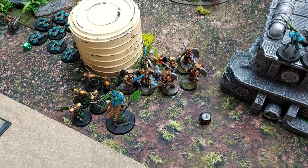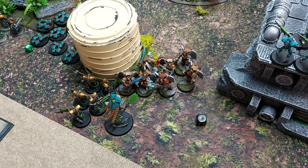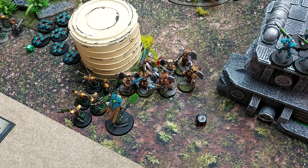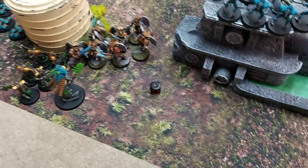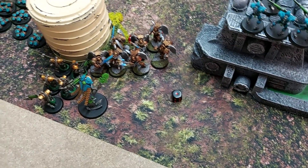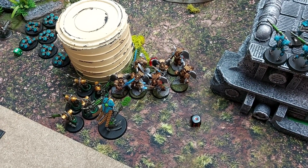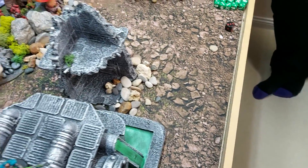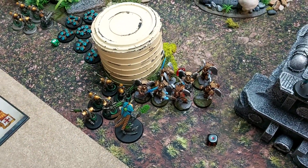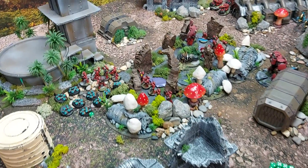The Necrons hit back with ten attacks — but only strength three due to the Exhausted rule. One wound gets through and the roll is a one, which would kill the wounded model, but a CP is spent to keep him alive. That concludes turn one.